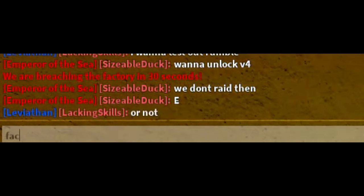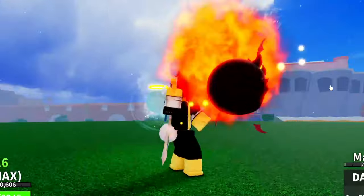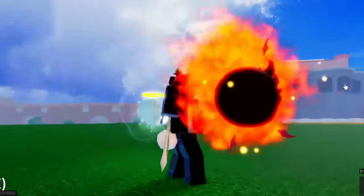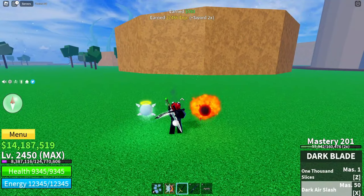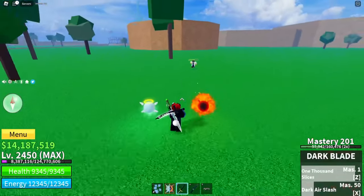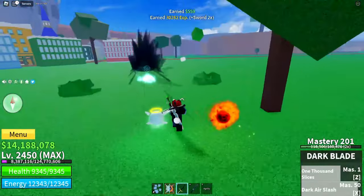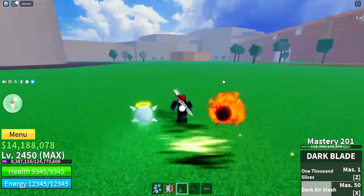Now that we have it unlocked, this is how it looks with Busuu Haki and the V3 Dark Blade — it looks freaking cool. The aura is white. For the X move, this is how it looks. We also have the hold Z move — by holding Z, this is how it looks. This V3 is insane.